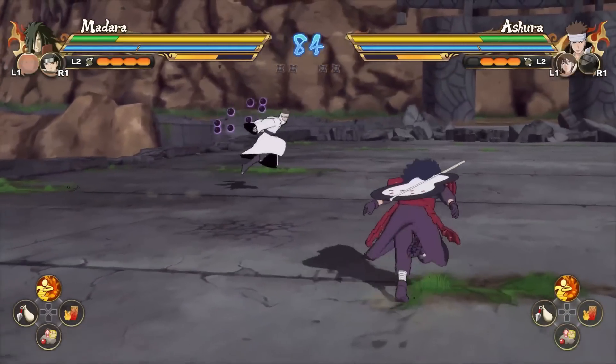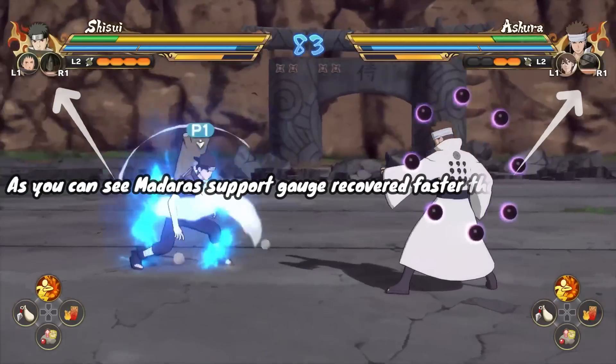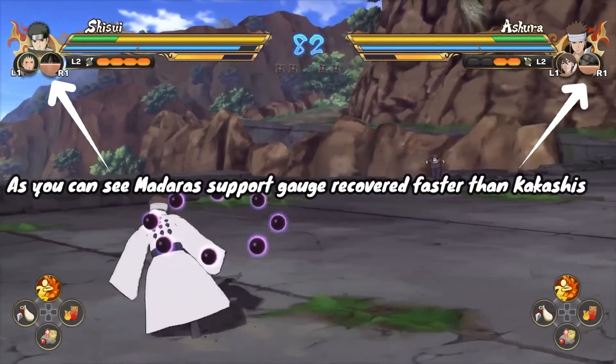Leader switch costs one full bar instead of half bar, as you can see in this video. When you leader switch, the support gauge recovers faster.